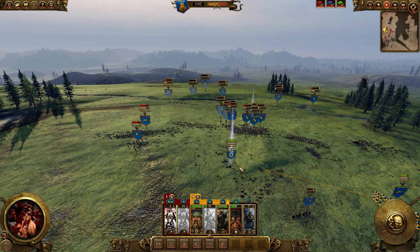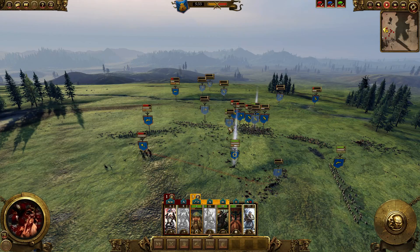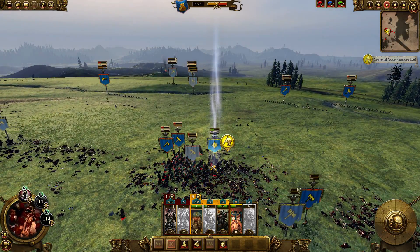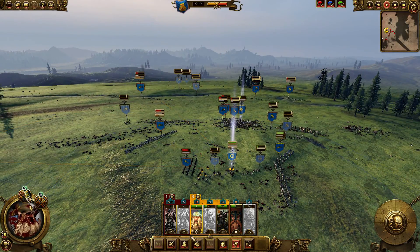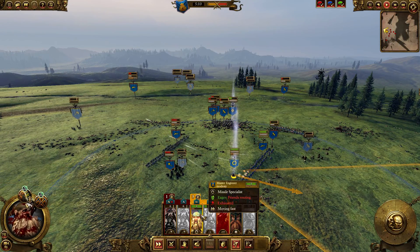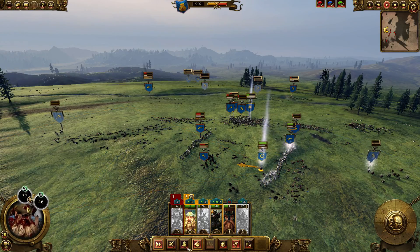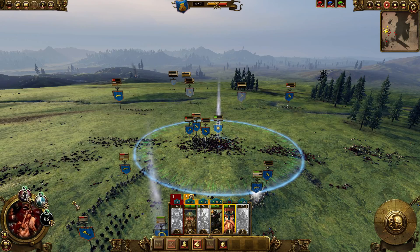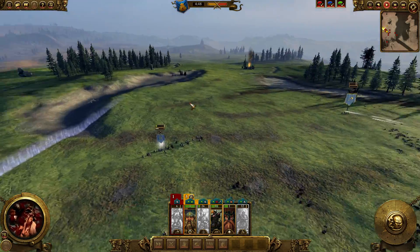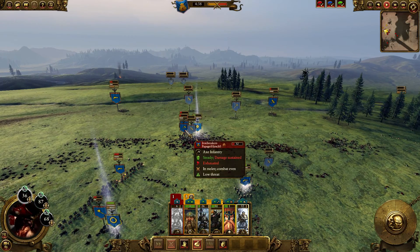Still one volley left - we're gonna save that volley. Maybe I shouldn't focus on the Grudge Throwers, I don't think they're going to be that menacing. Everything is routing here but my general is still hammering away. We're gonna shoot that last volley into the Tunnellers. We have to get this guy into melee - not sure how he does in melee but we'll find out. It really all depends on Ungrim Iron Fist here.